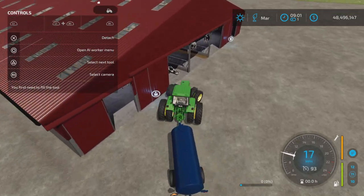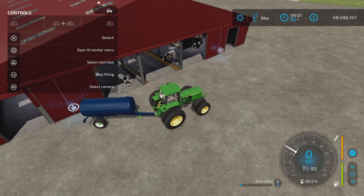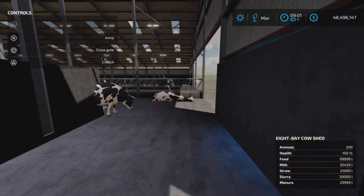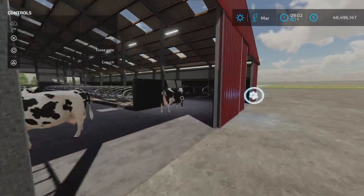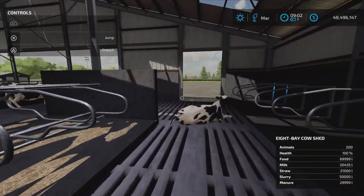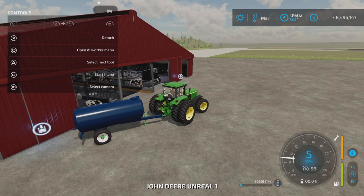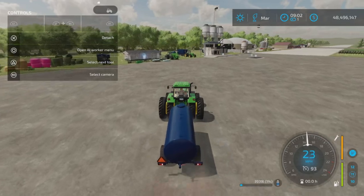Let's see what trigger this is here. The only trigger we have here — I don't see any tanks or anything that would indicate where the milk would be. Well, there's the milk right there — so the milk fill trigger is there. Now where is the slurry trigger?